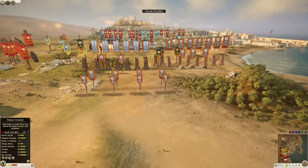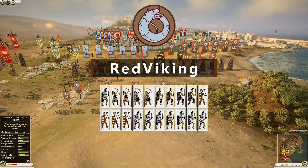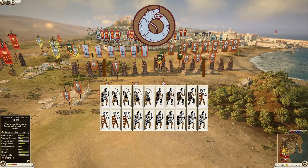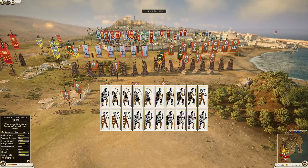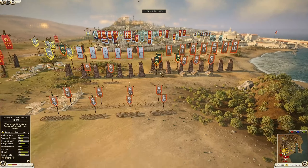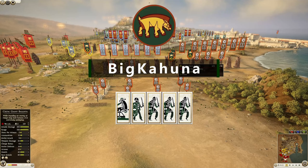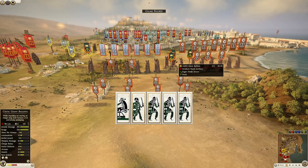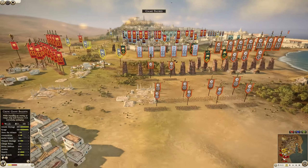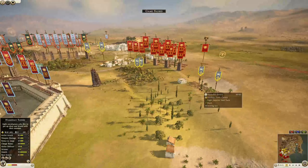Then we have Geta being commanded by Red Viking with eight noble swords — one being the general — four axe warriors, four armored spears, two Dacian heavy bowmen, and two regular Dacian bowmen. Then we have Arverni commanded by Big Kahuna with three chosen swordsmen, one Celtic warrior, and a giant ballista. That's all we can see from Arverni.